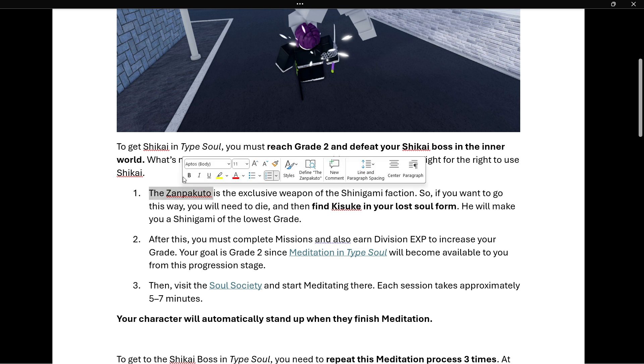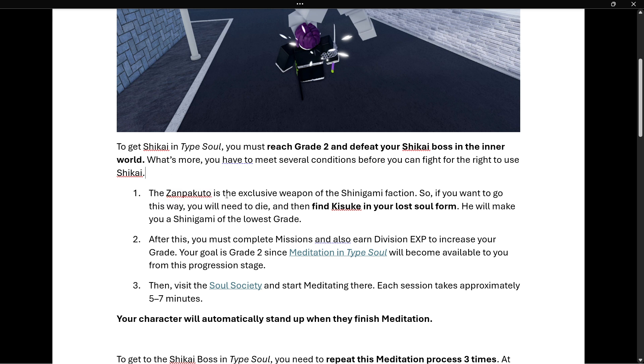The first thing is that the Zanpakuto is the exclusive weapon of the Shinigami faction. So if you want to go this way, you will need to first die inside the game and then find Kisuke in your Soul form. He will make your Shinigami of the lowest grade.